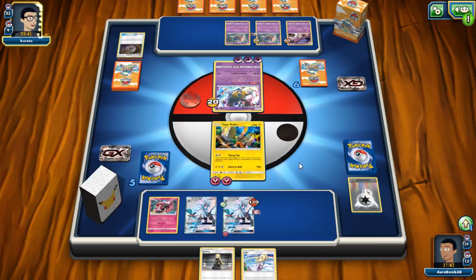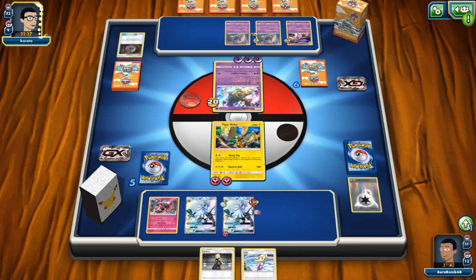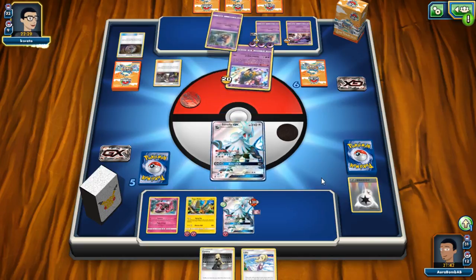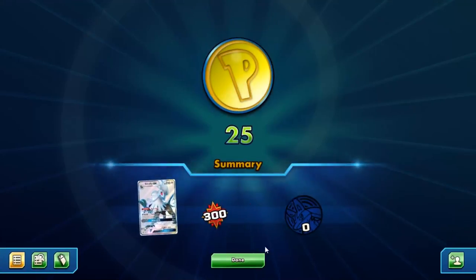Counter Gain plus Fairy energy would matter if he has Guzma — he'll have a bunch of damage on board from damaging himself. 60, 80, 100, 140 — that can knock out Giratina. Does he have another Inkay? He does unless he's stalling. Oh — he's just going to scoop! Okay. I don't really know what he was doing but I'll take it.